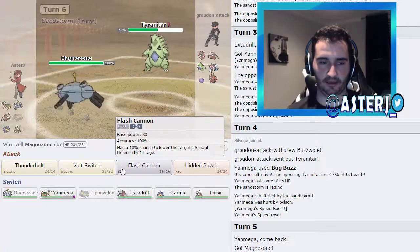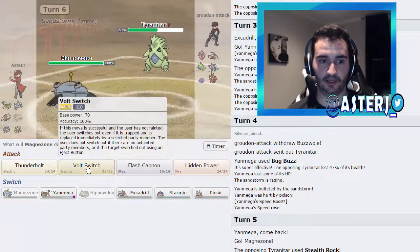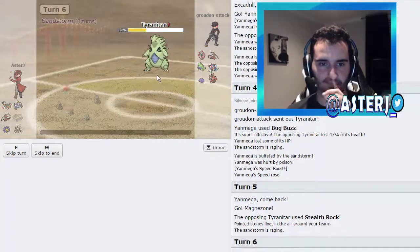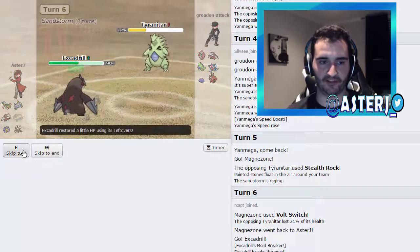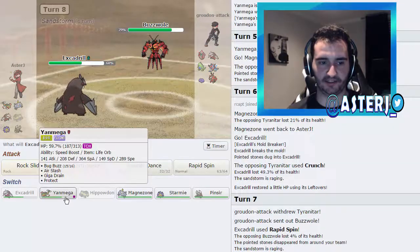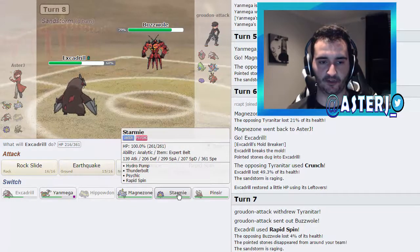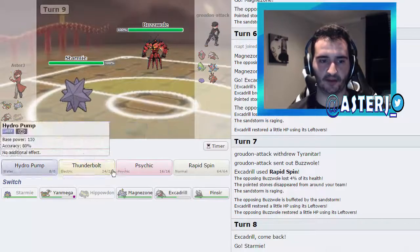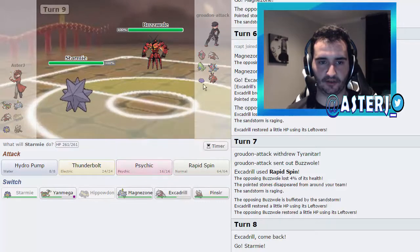I might let Sturdy get broken but I figured he'd go for Rocks — he does. I don't want to go for Volt Switch, I want Flash Cannon, but if he brings in Ditto as I go for Flash Cannon I'm screwed. So I go for Volt Switch, he stays in and takes it. I switch into Excadrill. He goes for Crunch — that's why I didn't bring in Starmie. I go for Rapid Spin as he goes to Buzzwole. Last time he went Toxic, so this time I go out into Starmie, he goes for Roost — fine. I throw out Psychic.